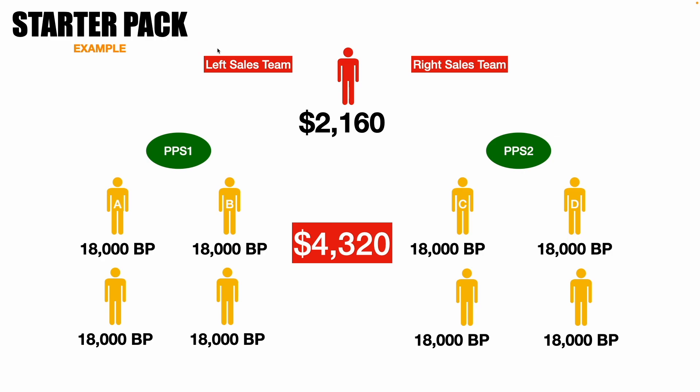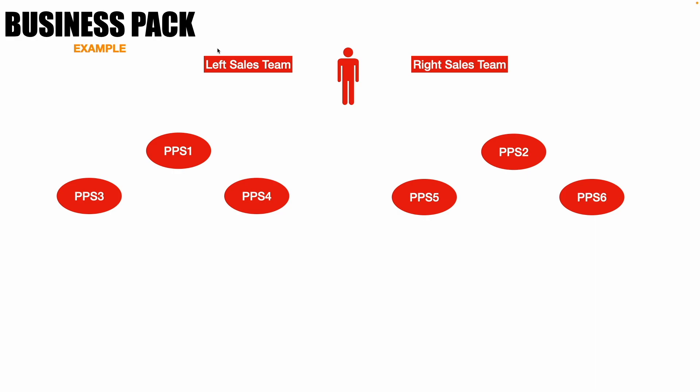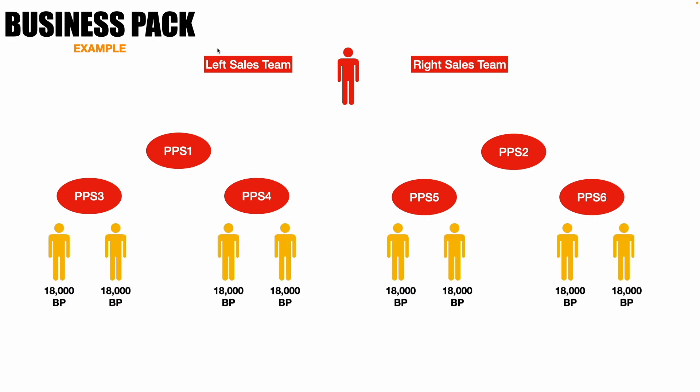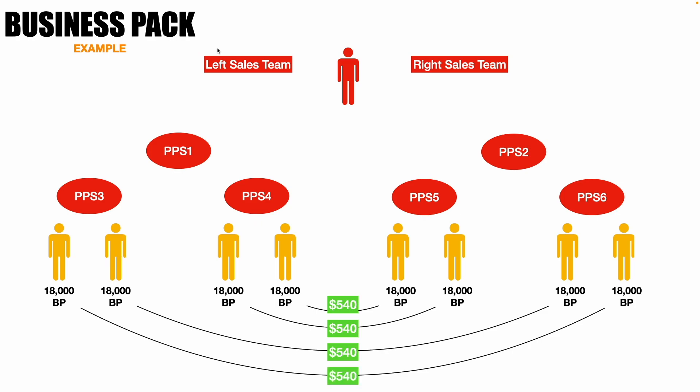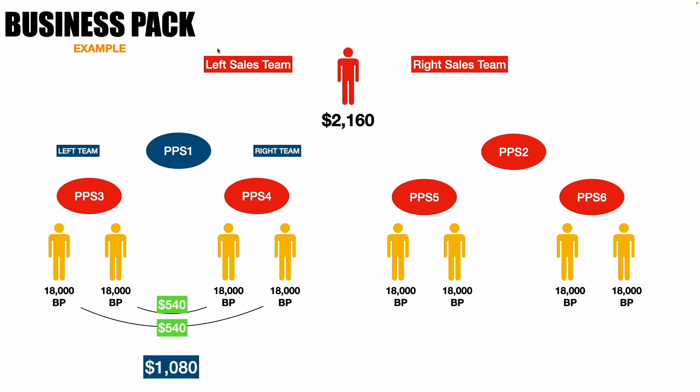Now compare again with the Business Package, which has six additional PPS. Your team still has eight people. Your main account will have four people on the left and four on the right, earning $2,160. PPS1 has two people on the left and two on the right, matching to earn $1,080. PPS2 also has two people on the left and two on the right of the sales team.